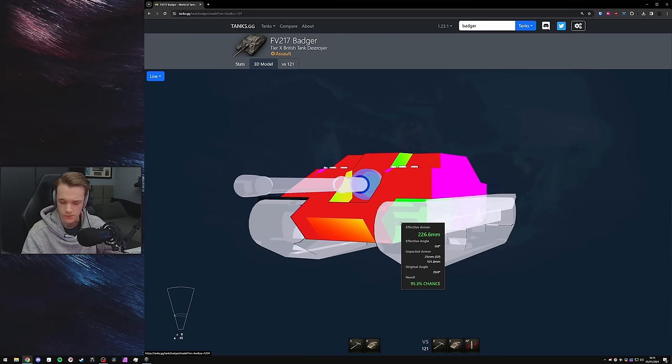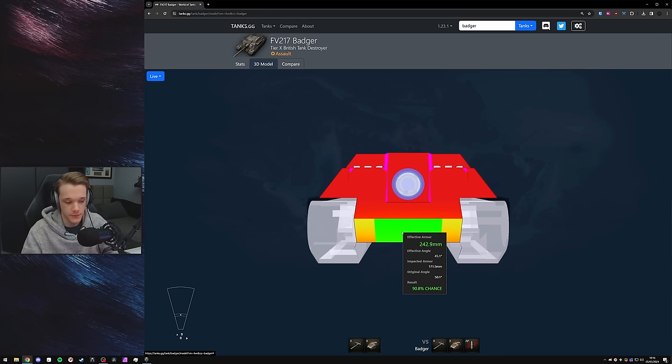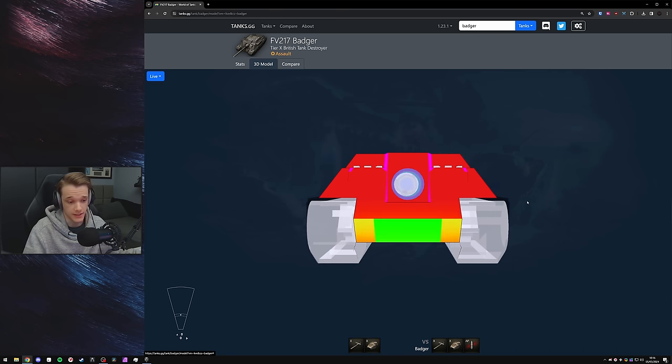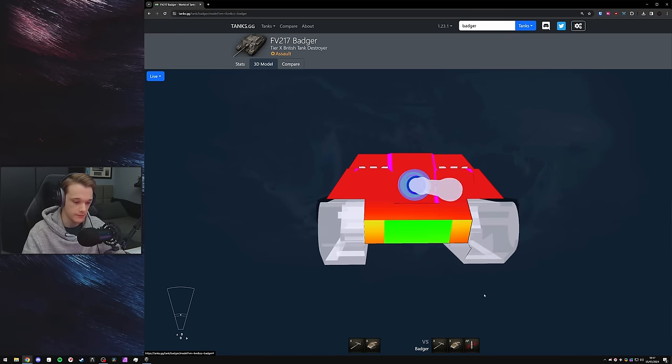At that point, why not just go straight through the track? However, there is one thing even more annoying on the Badger than anything else: the lower plate. The lower plate — shown here with its standard round — has 272 millimetres of pen, which is very good as a standard round for tier 10. There are two little slots either side that go from about 270 to 280 millimetres thick. If you want to pen this tank in the lower plate, always go for the middle — do not go either side left or right because it will bounce. You can actually see this in the visual model where it has an extra slab of plate on each side. Apart from that, this tank is absolutely insane with the armor layout, though the side armor can be HE-penned with around 100 pen, and the rear is only 38 millimetres thick. The sides and rear are awful, but the front is very, very good.